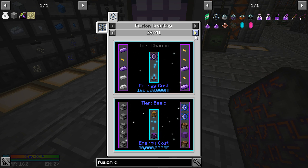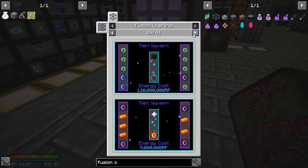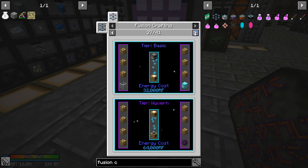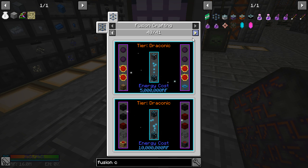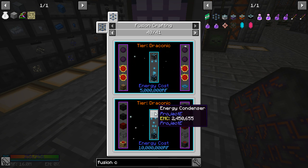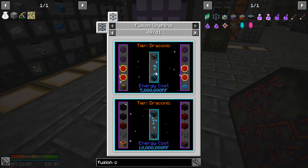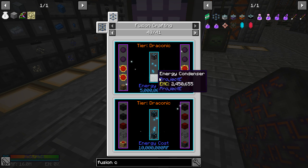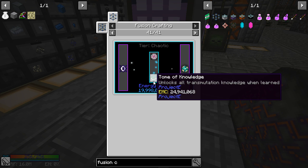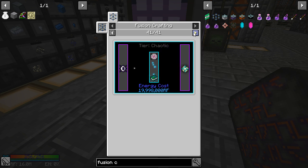Oh, there's a ten! So there are recipes that require more than eight. Interesting. Is there anything that requires more than ten? Hey, there's the recipe we actually want to do. Once we actually have the energy condenser, we'll be able to make more of this stuff. The two moon dollar just requires two, but that also requires chaotic - we're not quite there yet. Ten is the highest.